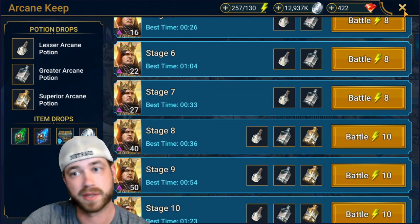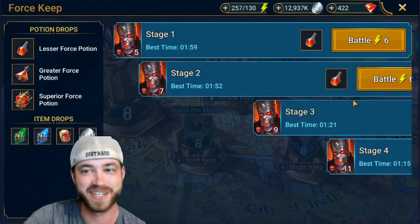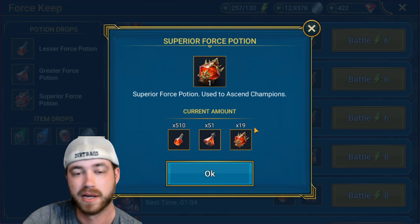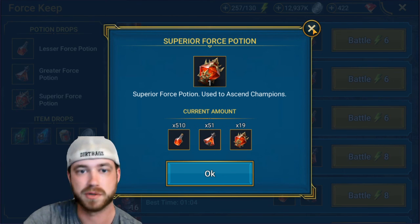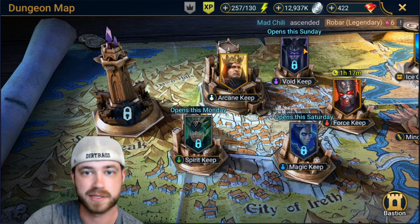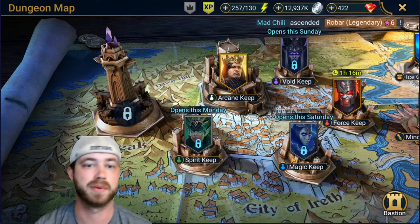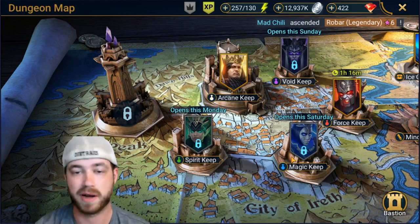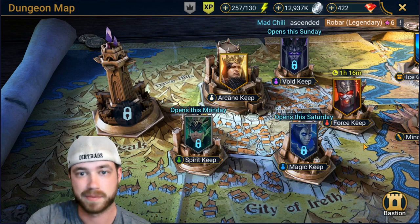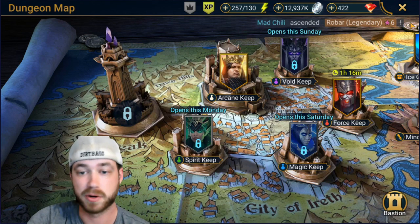Farm your potions whenever there's nothing going on. This keep is closing today — I have about an hour left. I have 1,951 and 510 of the red potions, so I should be good there. The magic keep is opening up today or essentially in an hour, so I know if I need the magic potions, that's what I'm going to be planning for next. Make sure you have enough potions because you're going to need them for the fusion.